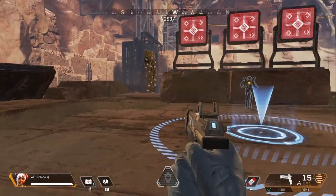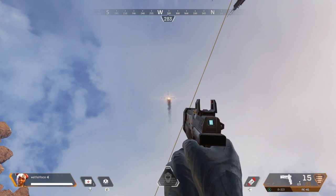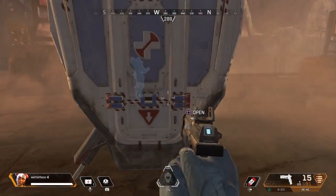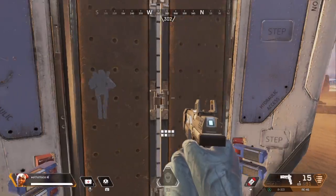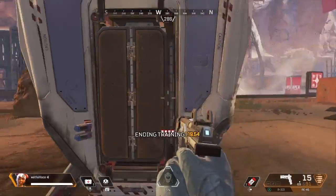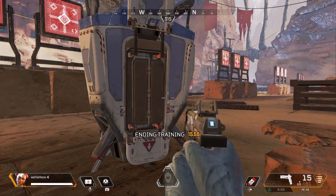Here it comes! Approach it and open it up. Grab what you need, or ping items for your friends. That's all for me — great work, see you in the ring! Each one of us has different tactical and ultimate abilities, so give us all a try. I get to use zip lines to reach high places and move quickly.